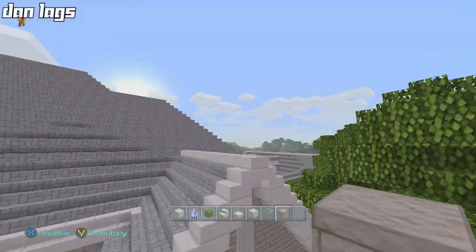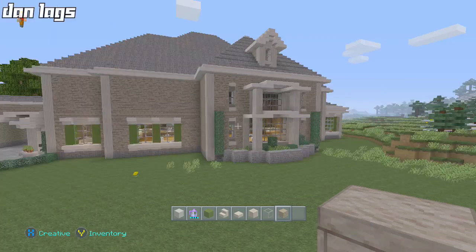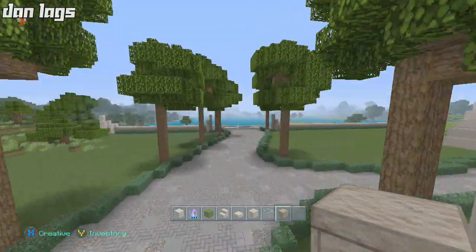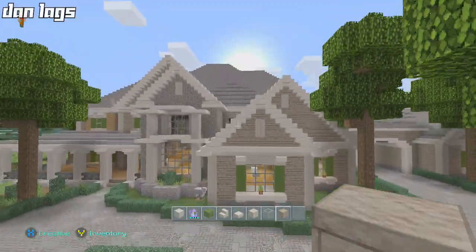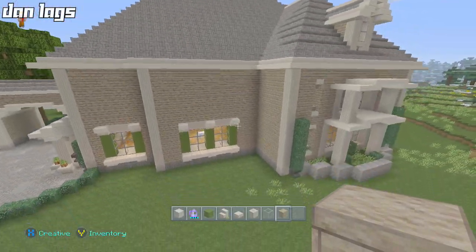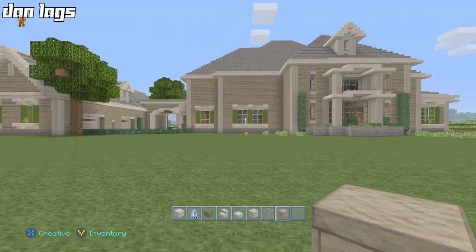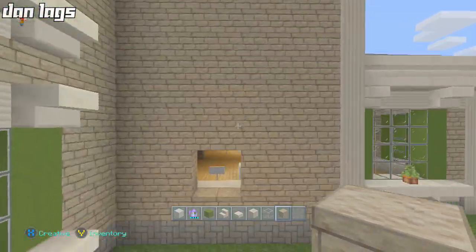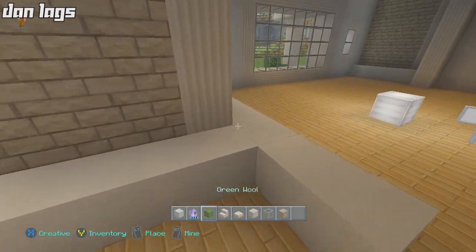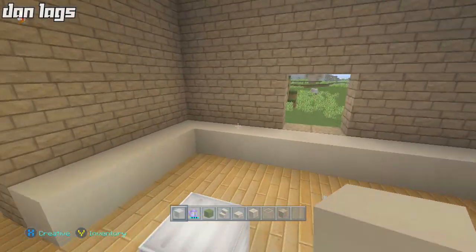The front windows were a lot easier than the back windows because the back of the house is a little different in its design. I'm still actually considering making some sort of protrusion in the back of the house — but probably won't happen since it wouldn't really make a whole lot of sense in terms of realism. Okay, windows over here — let's continue. This is going to be the wall right here.